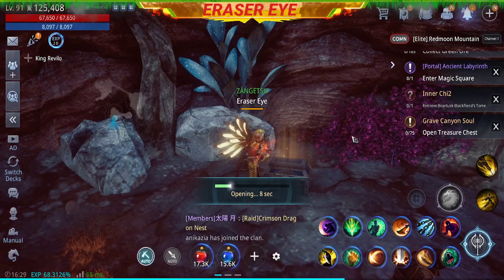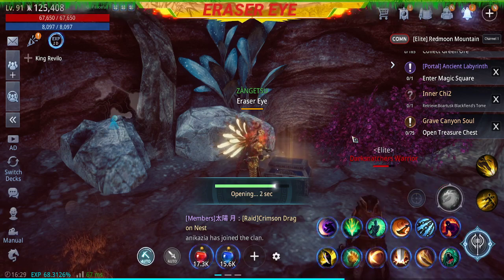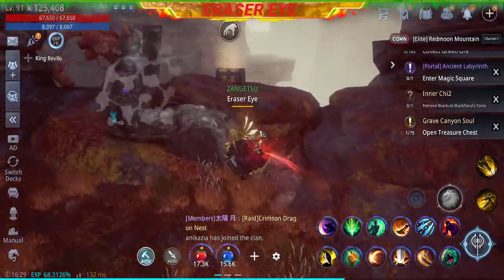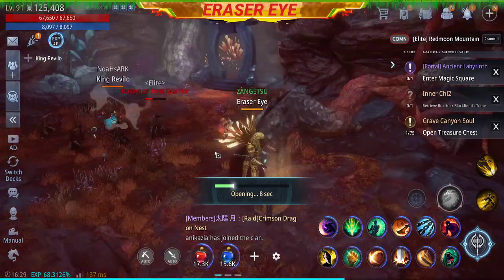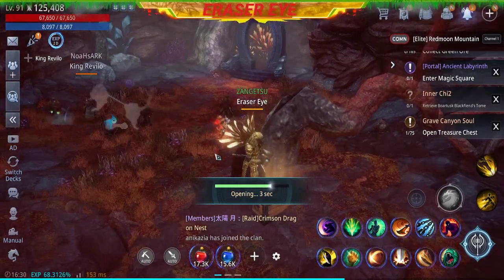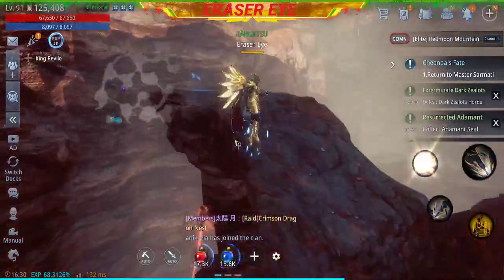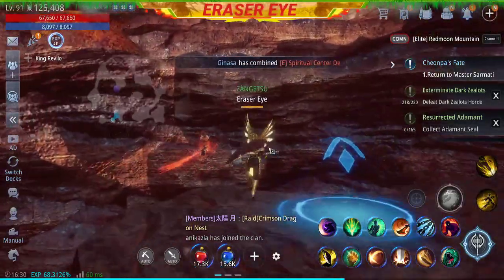It's one. We got one. Oh, be careful, I might fall. We got two. Look for the other Treasure Chest.